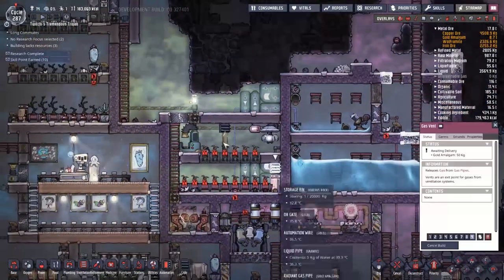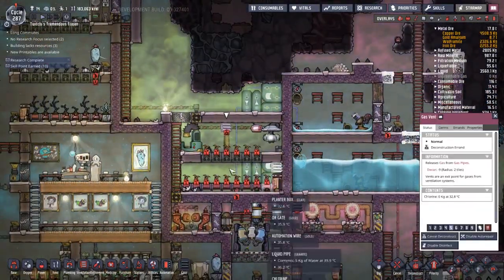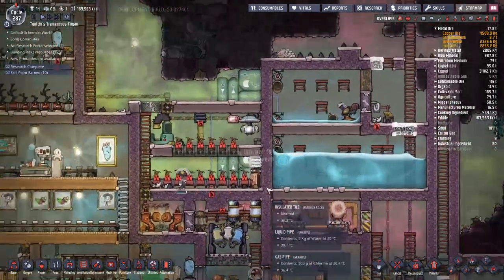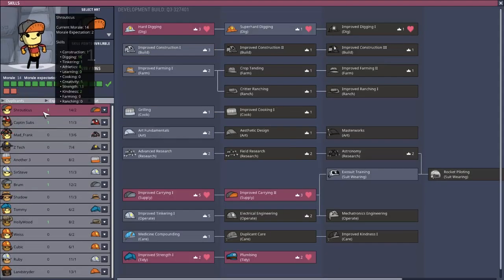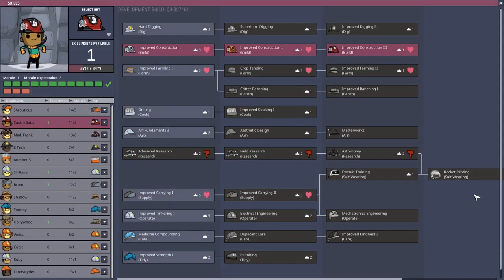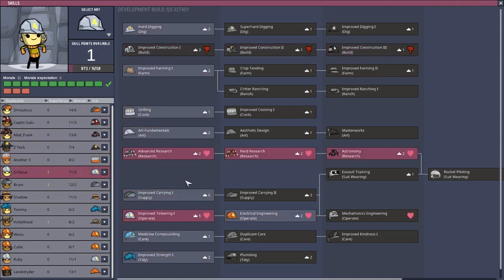There's a little airlock going out the back of the med bay that duplicants will never use, but it's useful for luring the puffs out. If we can get them all into the med bay, we can then lock the med bay, open the other side, and have a nice flow going through.